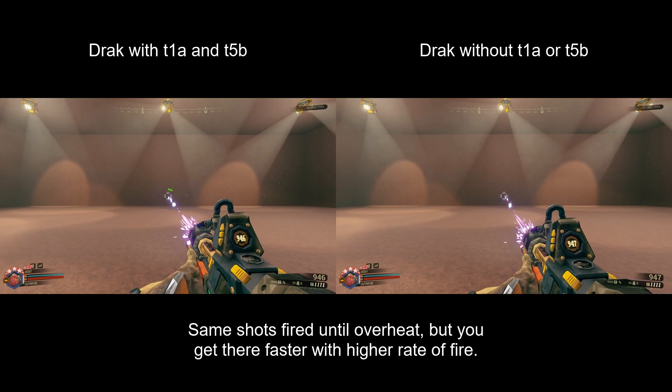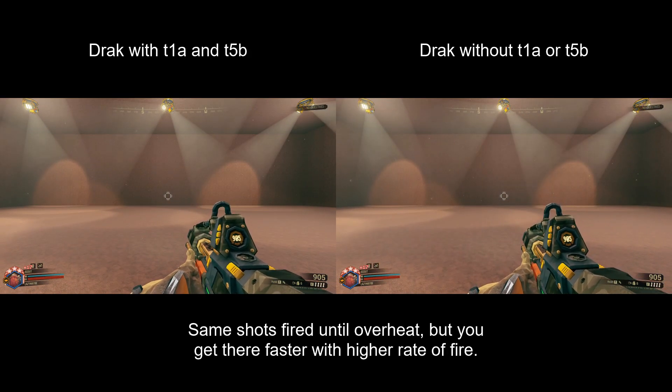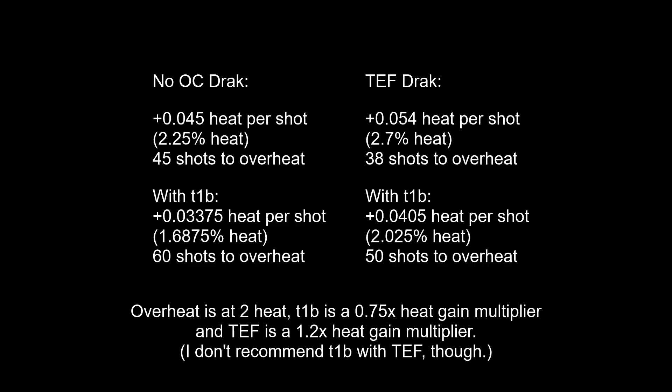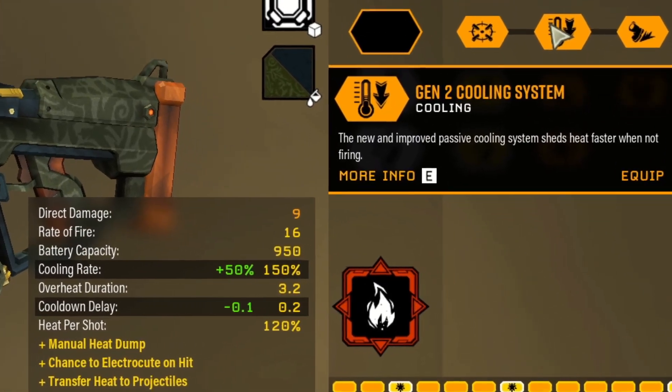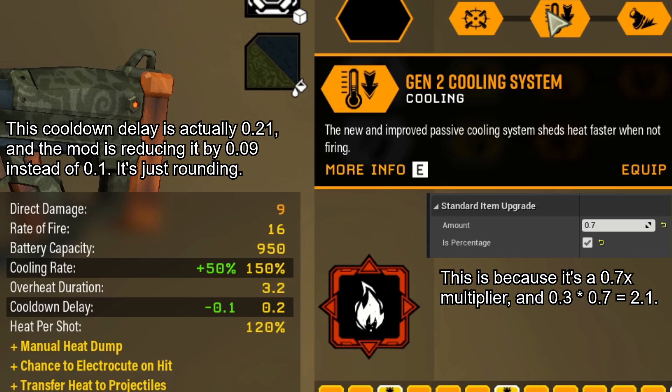The Drax heat mechanics are a bit different from the minigun's in that it gains heat per shot rather than per second, which means rate of fire affects how quickly it overheats, unlike the minigun. Normally, the Drax gains 0.045 heat per shot and overheats at 2 heat, meaning it overheats at 45 shots fired. Thermal Exhaust Feedback multiplies heat gain by 1.2x, so it gains 0.054 heat per shot and overheats at 38 shots fired. Equipping Tier 1B adds another 0.75x multiplier to heat gain, putting you at 0.03375 heat per shot with no overclock, and 0.0405 with TEF. Also, Gen 2 Cooling System doesn't reduce cooling delay from 0.3 to 0.2 — it reduces it from 0.3 to 0.21; the stat screen is just rounding again.